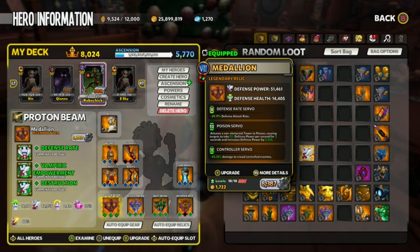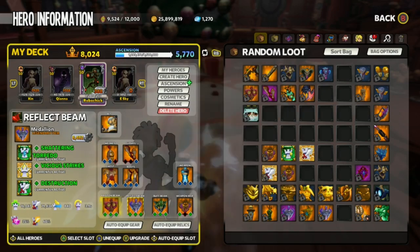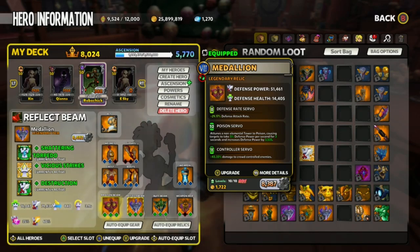The reason why we have Poison is because it synchronizes very well with Shattering Torpedo, a shard which is on our Reflect Beam. Shattering Torpedo does Earth damage. Poison and Earth create an elemental combo which turns enemies into stone — this is called Petrify. Once the enemies are Petrified, they take increased damage from any source of damage. Very strong CC and it helps with wave clearing too. You don't need a level 10 Poison mod — it can be level 1. As long as you have Poison, it's all good, but a 10 does more damage.